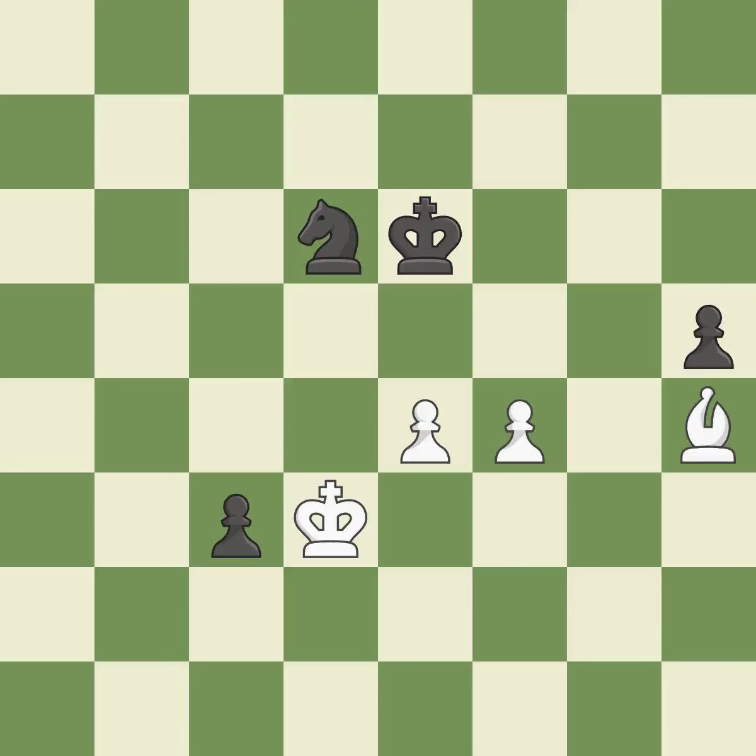Giveaway — one player was winning but then gave it away. That game was pretty competitive. Both players had an amazing opening. Black found some nice moves in the middle game. Both players had incredible precision in the endgame. The passed pawn moves towards its goal, threatening to promote to a queen.